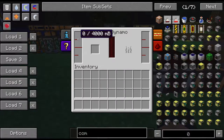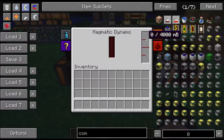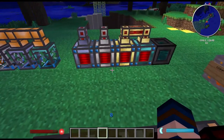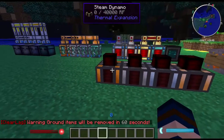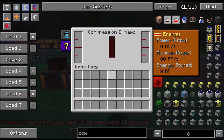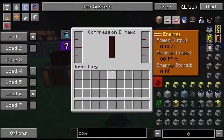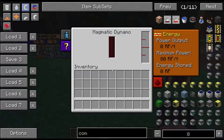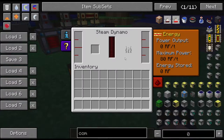For the Steam Dynamo, put coal in and water in, steam will build up and it'll start creating power. For the Magmatic, just pump lava in on any side and it starts generating power straight away. If you're starting off, make four Steam Dynamos — that will keep you going until you can make a Magmatic Dynamo. I primarily use the Magmatic myself.